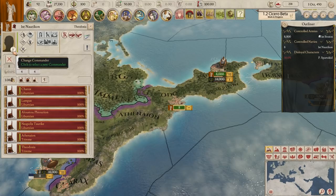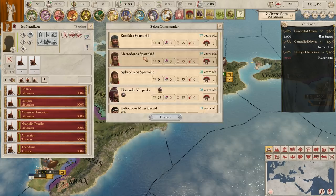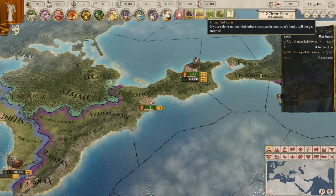There's another lack of commander on the navy, so we'll pop someone down there as well. We're probably not going to use the navy too much. There are quite a lot of Spartacids - we'll have to look at the family soon. We'll just put another guy down there for now.